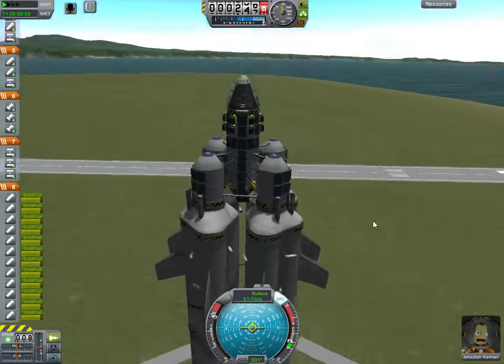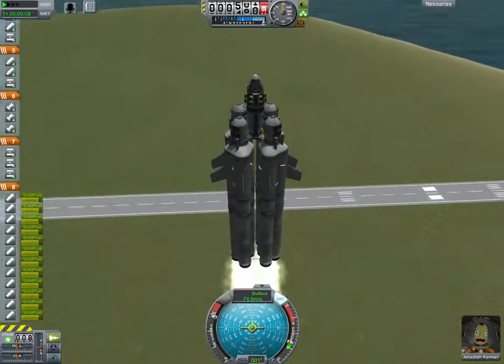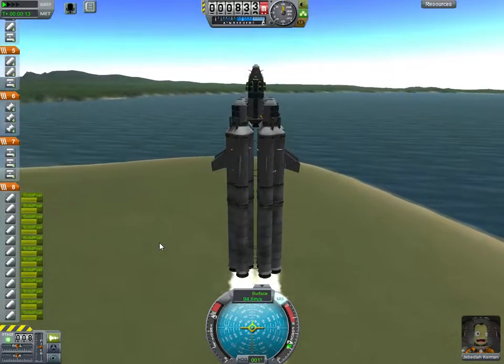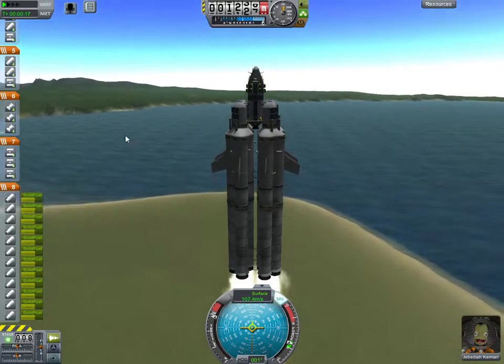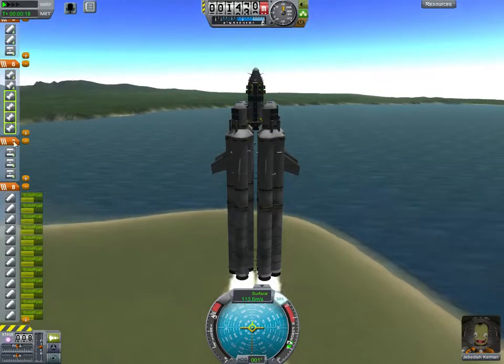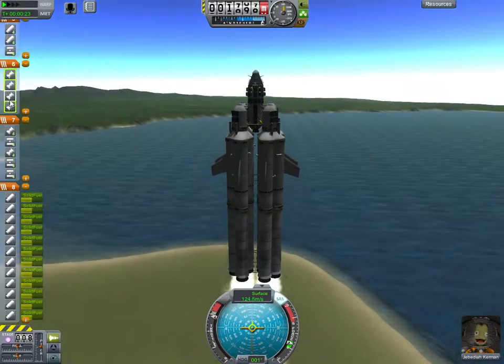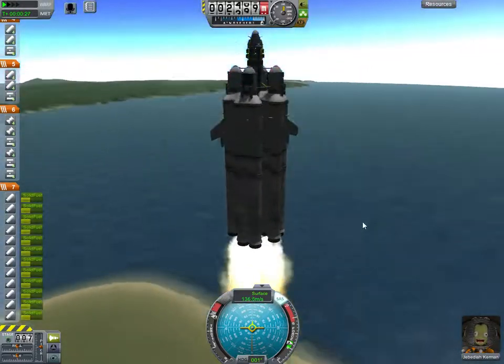Normally in career mode, I sacrifice an awful lot of astronauts because you can get so much science by just leaving them on the moon. And bringing people back from the moon, I tend to use large engines. In this case, there are none. I haven't gotten that far yet. The largest engines I have are currently equipped, and I don't even have any 2.5 meters. It's all tiny stuff.